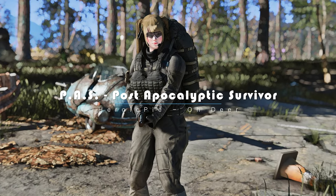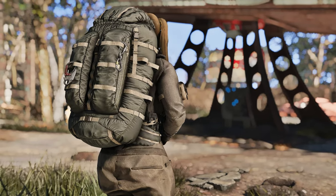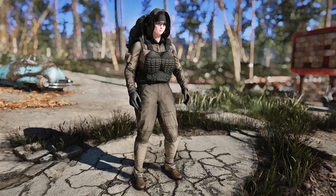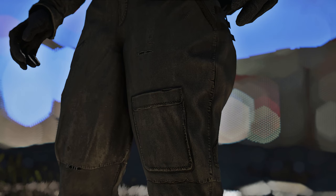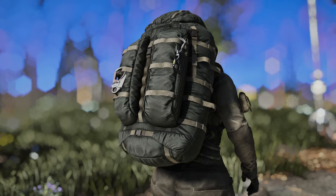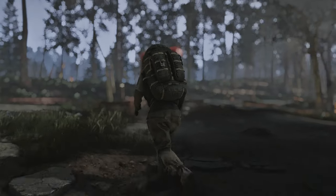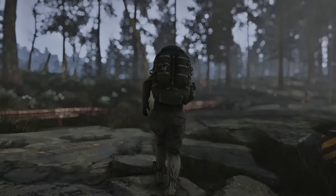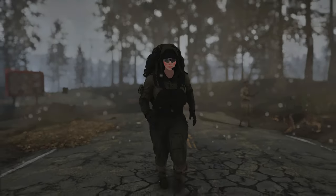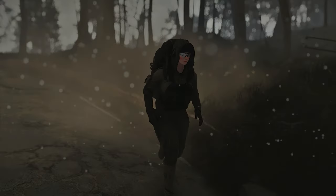Next up, let me introduce you to the Post-Apocalyptic Survivor mod. Diving into the gritty aesthetics of post-apocalyptic life, this mod brings a customizable outfit for both male and female characters, craftable at the chemistry station. The outfit features realistic weathering marks while maintaining high quality. A large backpack slung over the back adds authenticity and utility. For customization, you can wear or remove the hood and select from four distinct colors. The mod strikes a balance between exceptional quality and seamlessly fitting into the Fallout 4 universe.